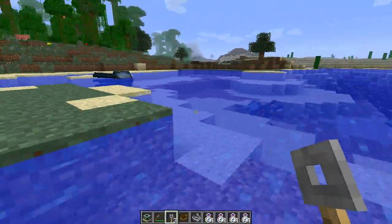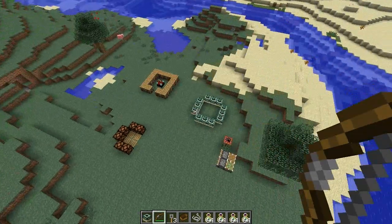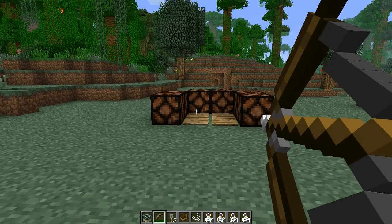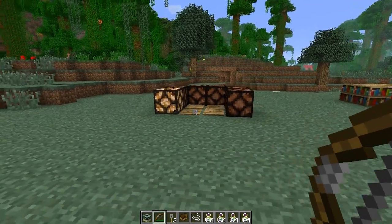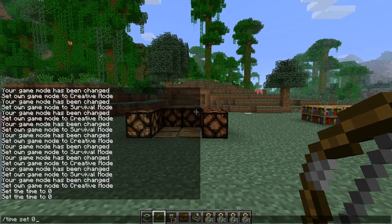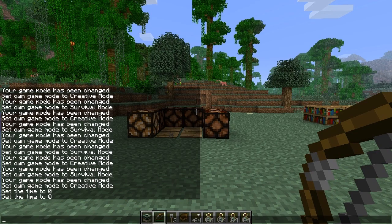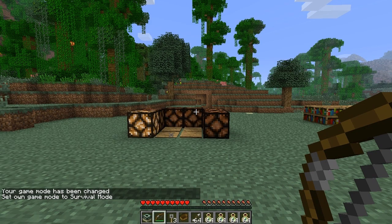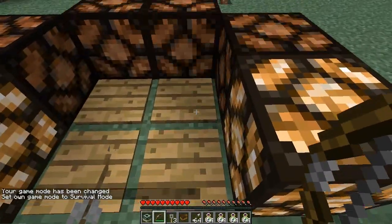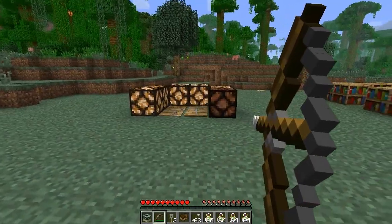The next thing: I get my bow out and fire some arrows. Pressure plates are now triggered by arrows. Of course in creative mode I can't pick up this particular arrow, so let me spawn myself some arrows and switch to survival. Same thing — arrows trigger pressure plates now. And if I pick the arrow up, I can un-trigger it. Just a neat little feature if you ever want to use it in any custom map or something.